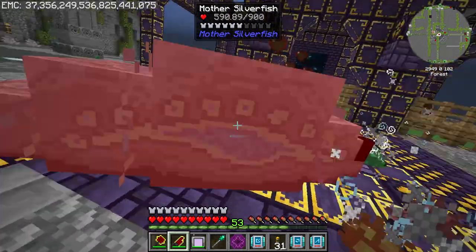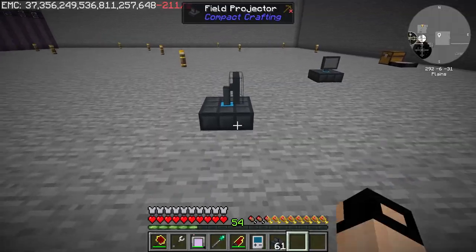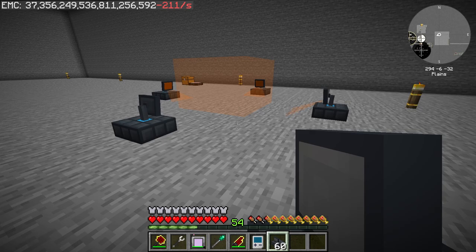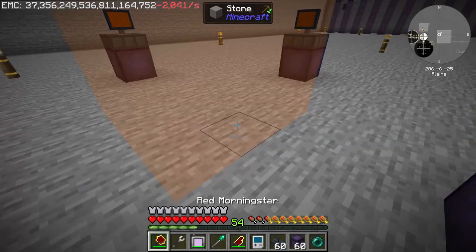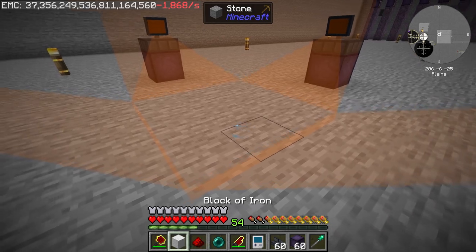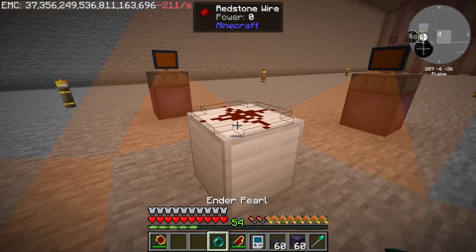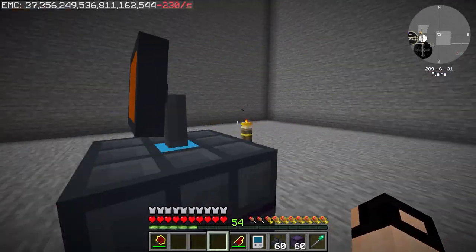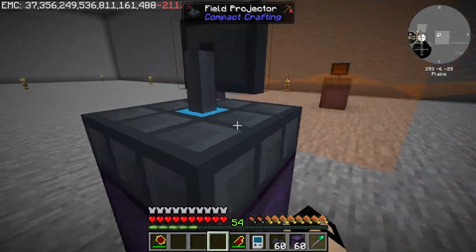We went to test the Red Katar — it was okay. Then it was time to make the wall machine. You need four field projectors to create a field, in which you place one iron block, a redstone, and drop a pearl, and you get 16 walls.